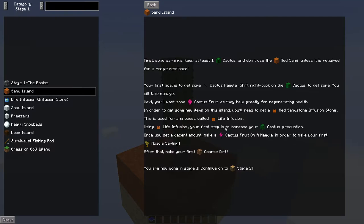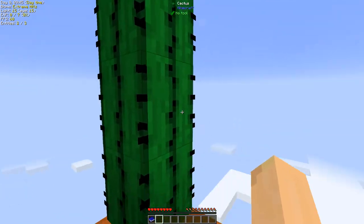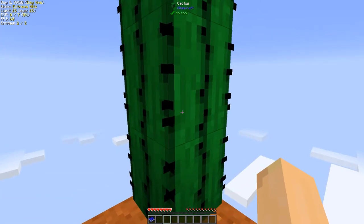Using life infusion, your first step is to increase your cactus production. Once you get a decent amount, make a cactus fruit on a needle to make your first acacia sapling. After that, make your first coarse dirt — you are now done in stage one. Continue on to stage two. So it seems I have to hurt myself a few times.